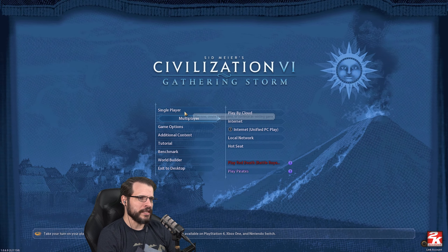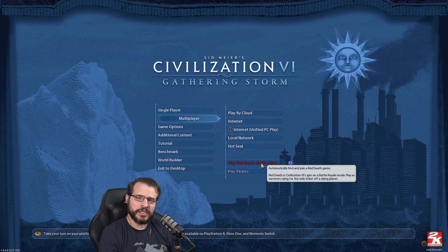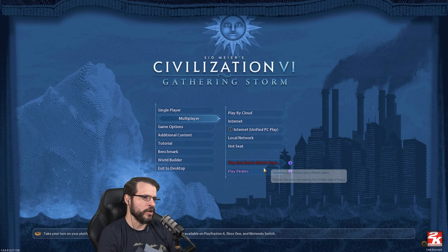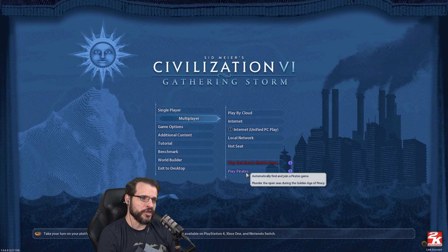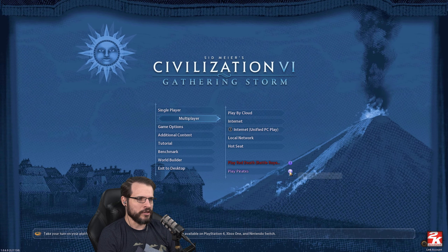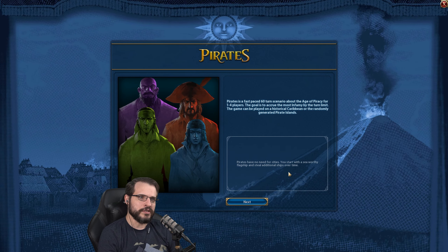So I think we have to go through to multiplayer. I looked for it in single player and didn't see it there. You can see here is the Red Death that they released three or four months ago — I can't remember exactly which pack that was — and then here's the Pirates one. We could click this button, that would jump us right into a multiplayer game, but we're going to set up probably a hot seat or something like that. Before we get into that though, let's check out what Pirates is about.